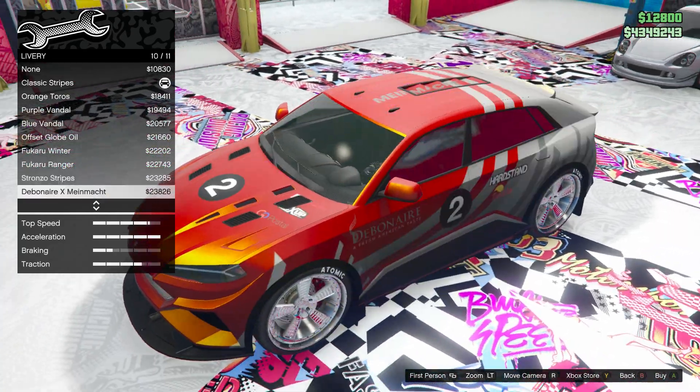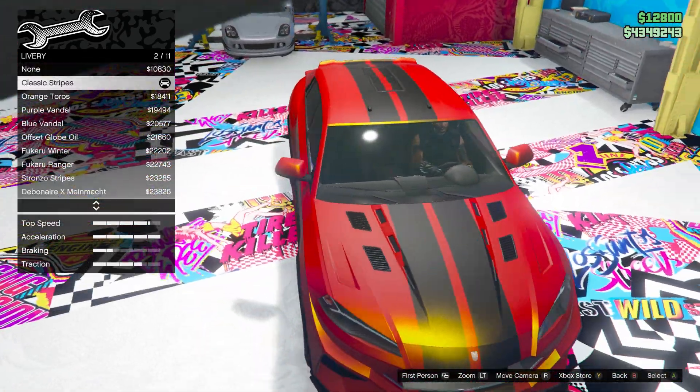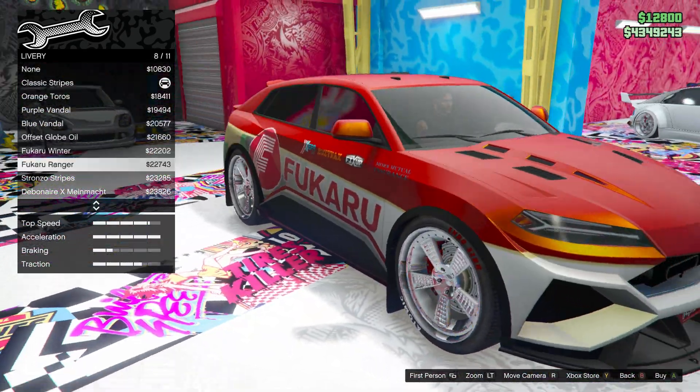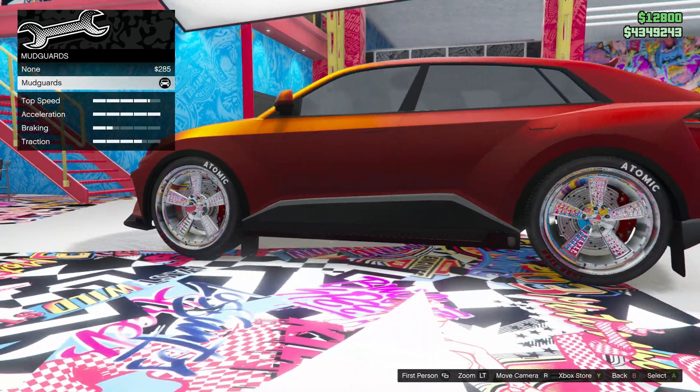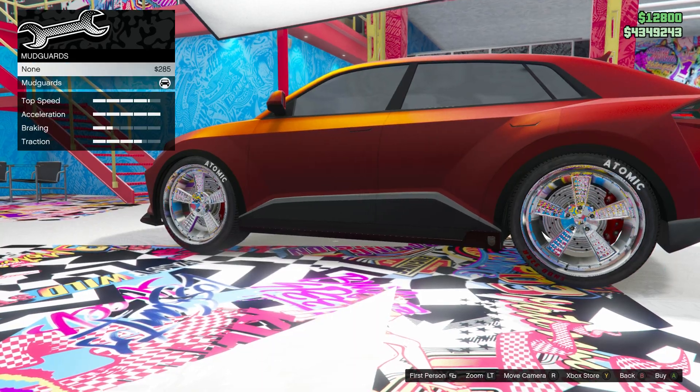Actually, there's nice livery in there. Mudguards — that's only one thing but you see what they look like.